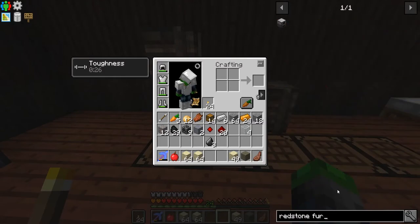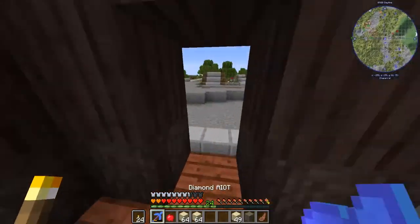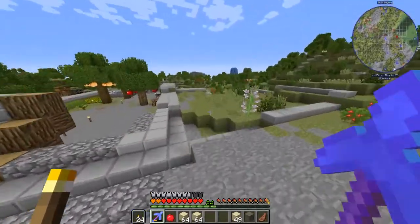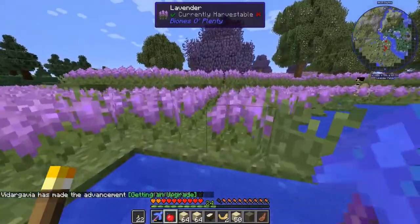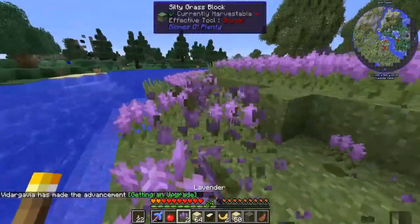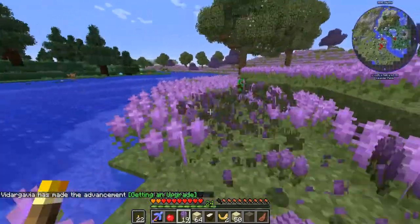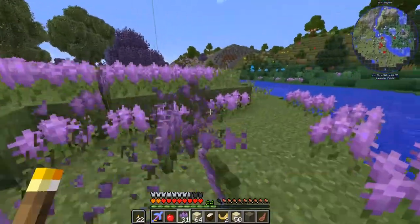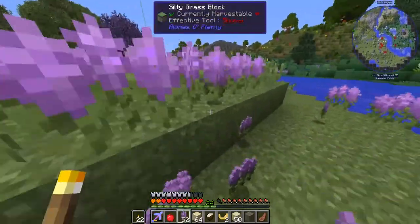Now we're gonna make a redstone furnace. I need some clay - is there any clay down here? Nope. You guys know how az badfish likes the color purple, right? I'm thinking we go to his base and lay all of these purple flowers down - yeah, we're gonna do that because we freaking can.